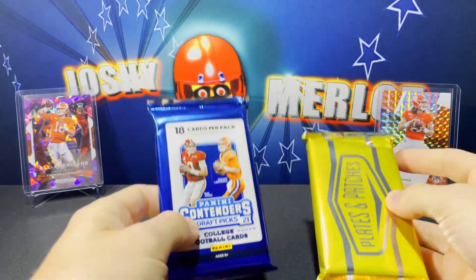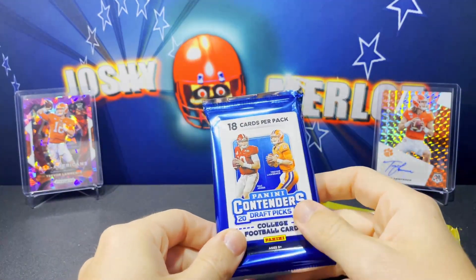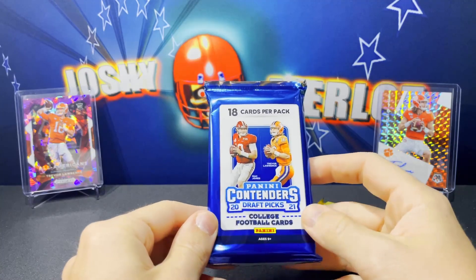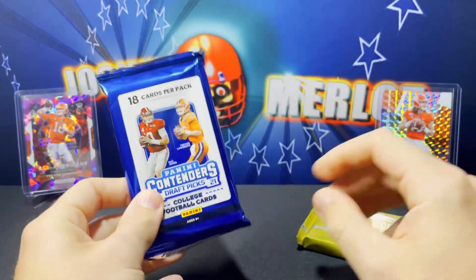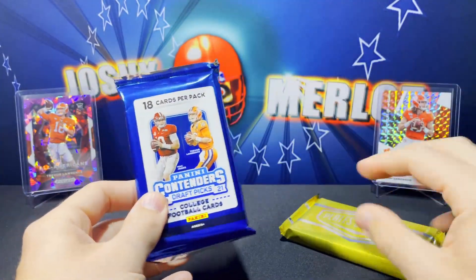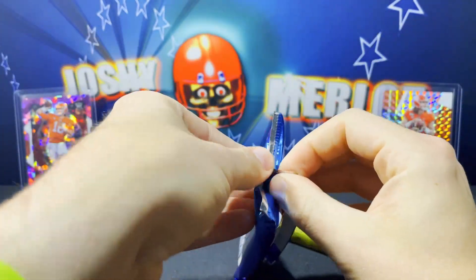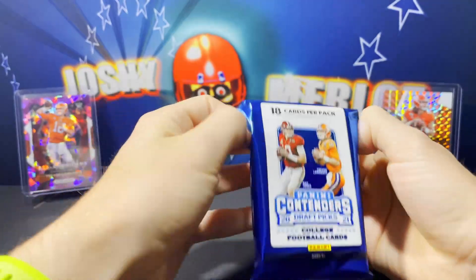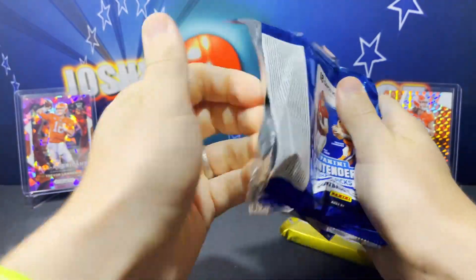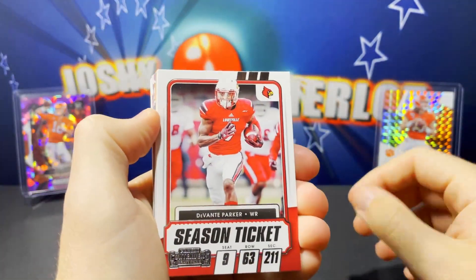We're gonna start with this pack of Contenders Picks. Check out Buck City Breaks - they're great if you want to collect that way. So we have the guaranteed auto, then we have the hobby box. This was good to us last time - the last pack of this we opened we pulled the Zach Wilson gold auto. Let's see what we're getting this time, what our one auto is gonna be.